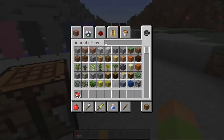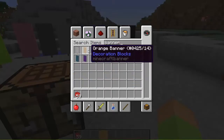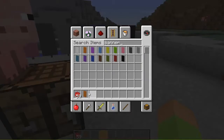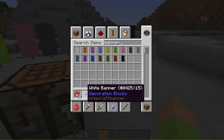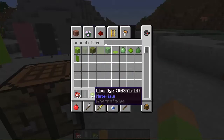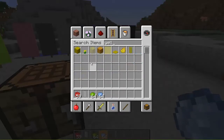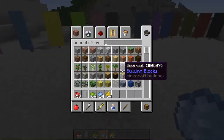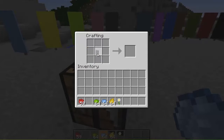You can also do stripes and gradients. Let me show what I like to do. I'll use the yellow banner and get some lime dye, some light blue dye, some yellow, and an oxeye daisy. I don't have all the patterns memorized, but let's see how to make a gradient.